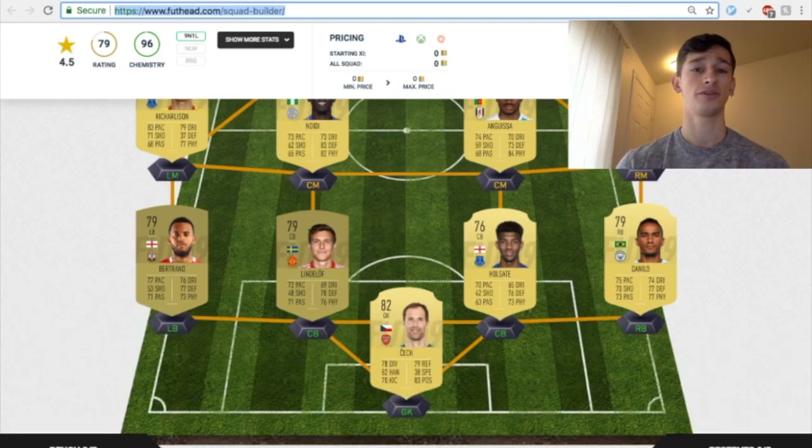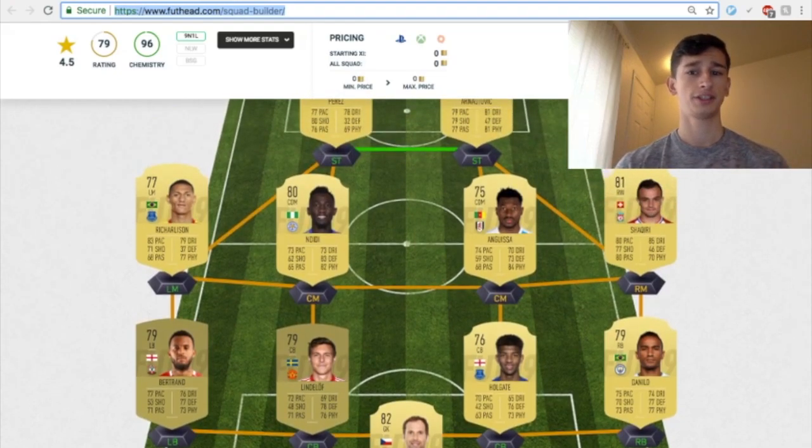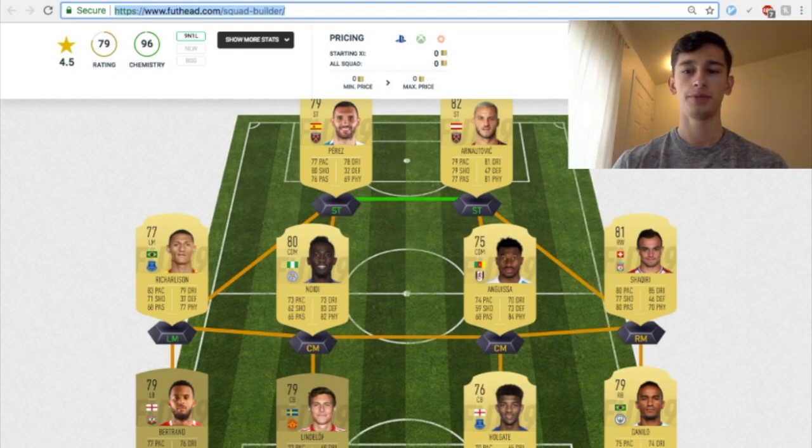Overall this squad should be no more than 40,000 coins at the start — the cheapest is probably 19,000 to 20,000 coins, which is what I'm hoping and expecting. Some players are going to fluctuate. You guys can interchange players — if you like the back line from my previous video, definitely switch those around. I'm also going to be coming out with cheap meta cards for center mids in the Premier League. If you like the video, give me a thumbs up. My Twitch, Twitter, and Instagram are all down below. JimmyG23 is out, peace.